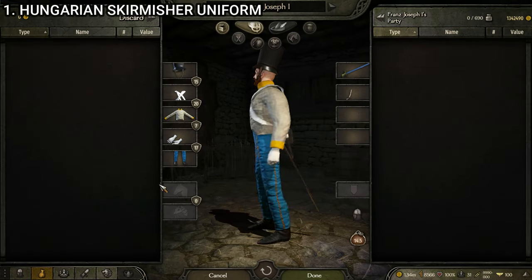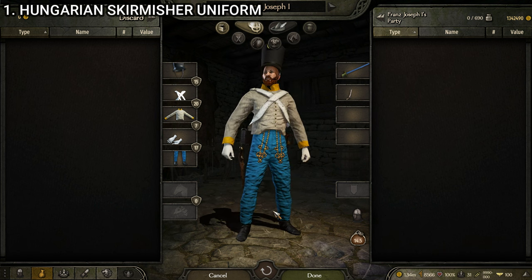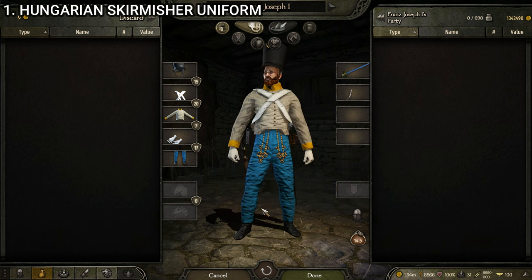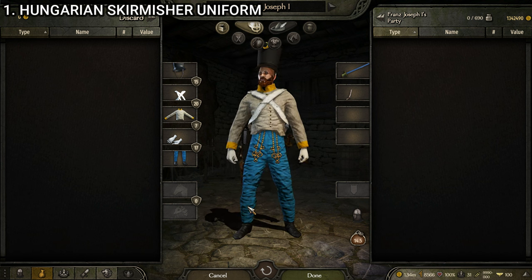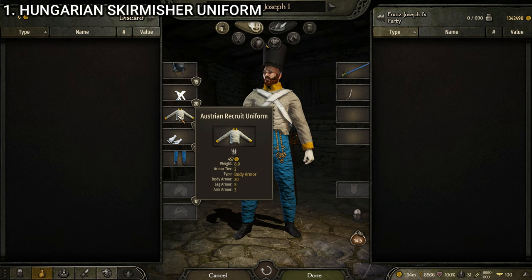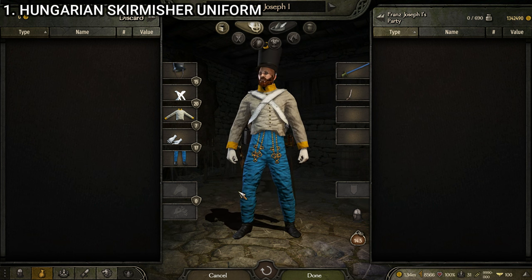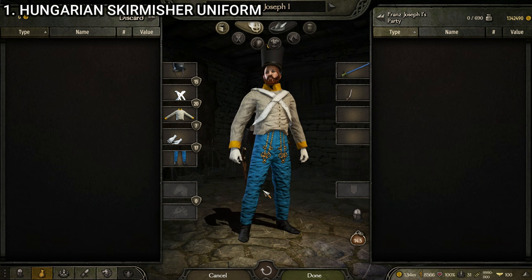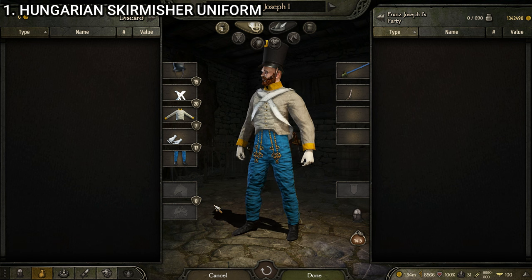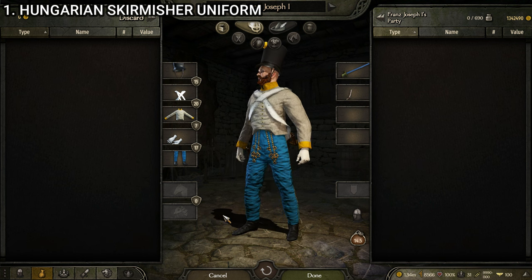The first one we're going to be taking a look at is the Hungarian skirmisher — a very basic level infantry slash skirmisher troop for the Hungarian faction. Overall, I think the Hungarian uniforms are actually decent; a nice step up from the Ottoman and the Italian ones, especially because of the very unique pants. This uniform is made up of the Austrian insurrection shako, the infantry bandolier, the Austrian recruit uniform, the officer gloves wool, and the Hungarian infantry pants. So it's really just the pants that are Hungarian — all the rest of it is Austrian. But overall it's a pretty decent looking uniform. I think the Austrian faction's shakos are probably the worst shakos in the game, but the rest of it looks pretty dope and I'm a big fan of it.